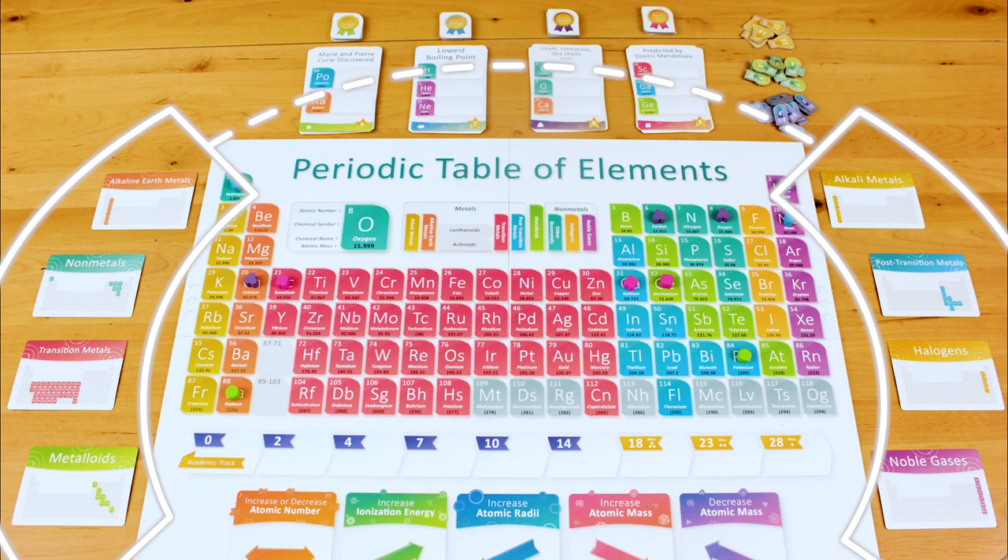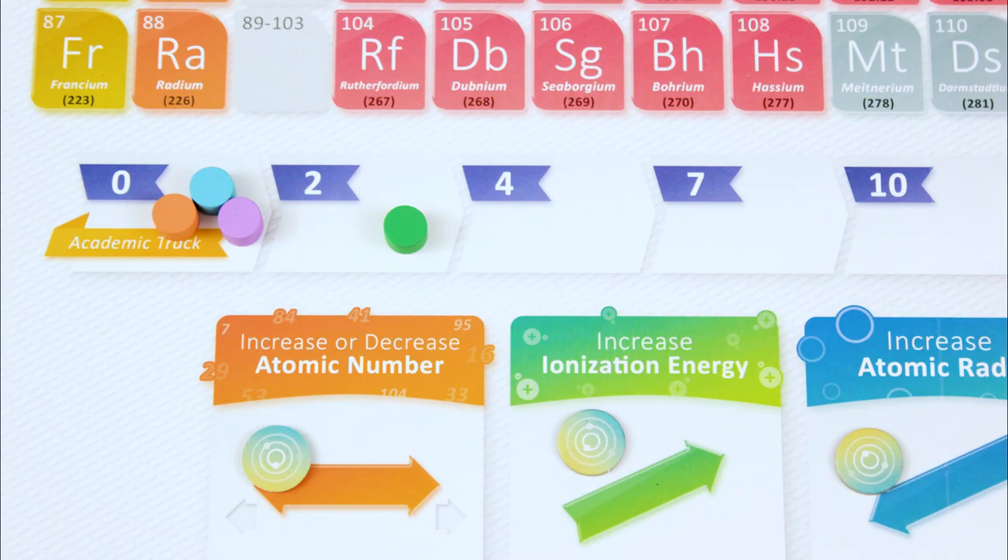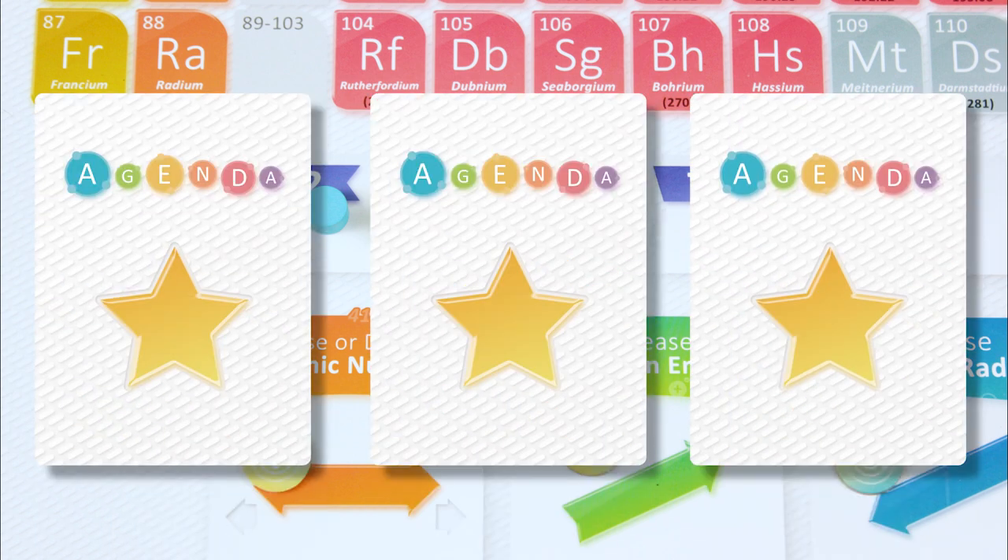There's a secondary movement track encircling the board. As you move your microscope along it, you move up on this scoring track, and you all have secret objective cards you're trying to satisfy to earn extra points by the end of the game.